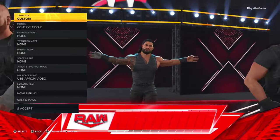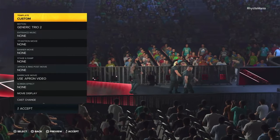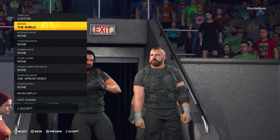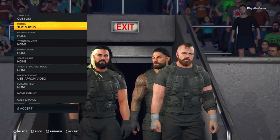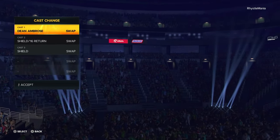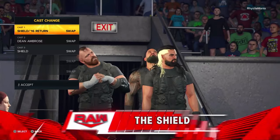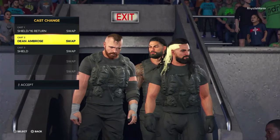The default entrance isn't great for The Shield — they don't even come down the ramp so we need to change this. Under Motion there is actually a Shield motion, so select that. However, they're in the wrong order: Roman is in the right place but Ambrose and Rollins need to swap places because they're doing each other's taunts. Go down to Cast Change and swap Ambrose with Rollins. You want Ambrose on the left, Rollins on the right, and Roman in the back — that is the correct order.